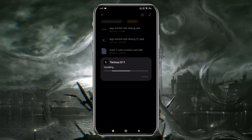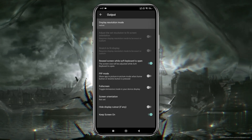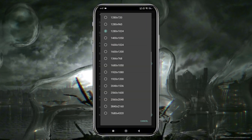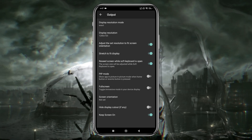Next, install the Termux X11 application and launch the app. Open the Preferences option, then the Output tab. Select Exact as the Display Resolution mode and choose your Display Resolution. I recommend using a lower resolution for better performance. Enable Stretching to fit the display and also enable Fullscreen mode.